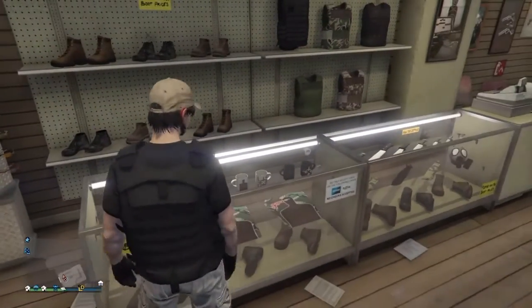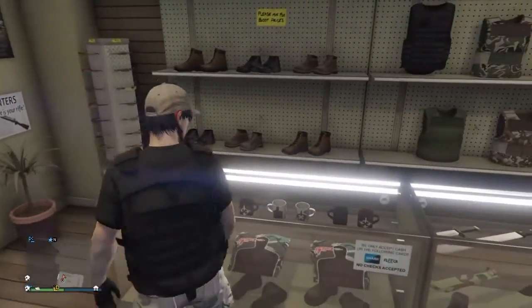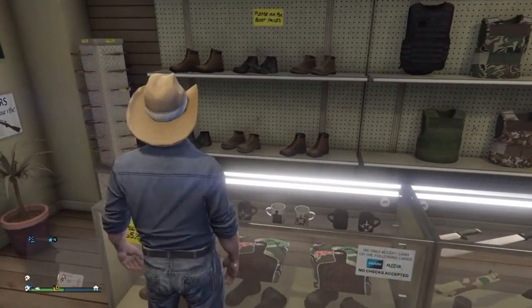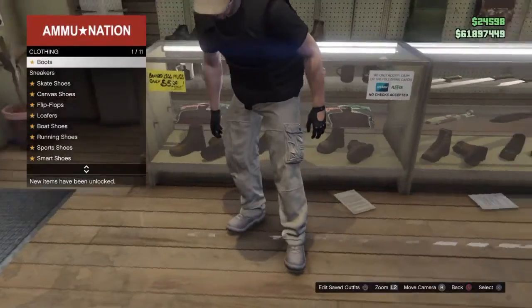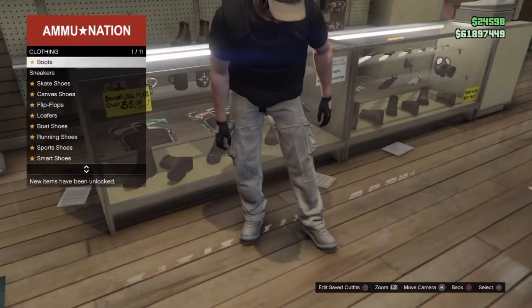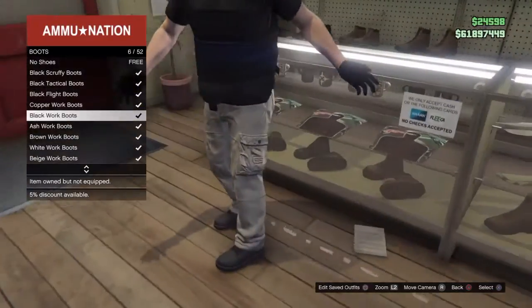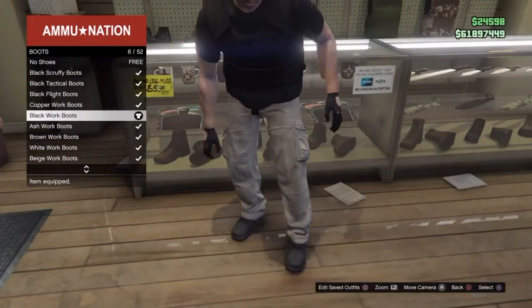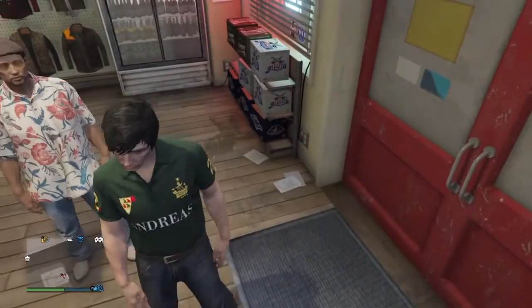Once you do that, you want to go to the shoes section. You want your friend to put it on none, and when he does that you should still have that armoured suit, as you can see here. Then you just want to buy any shoes — it does not matter at all.